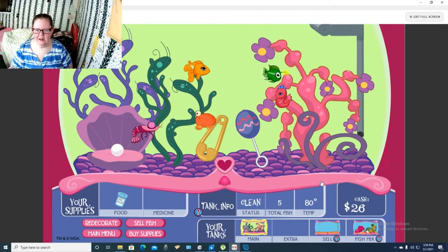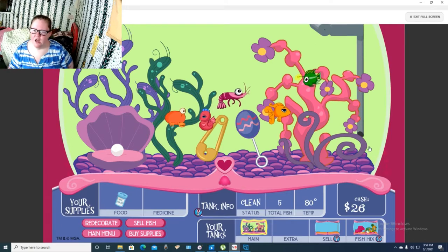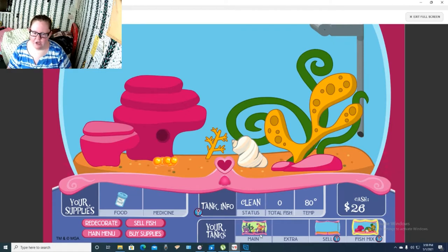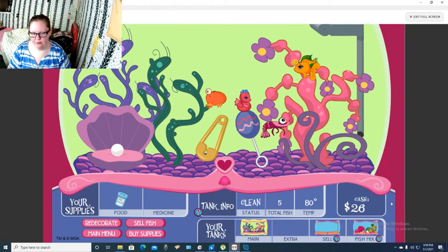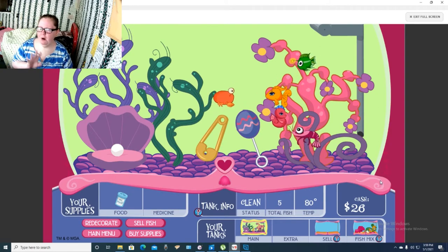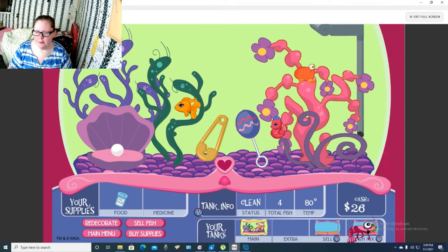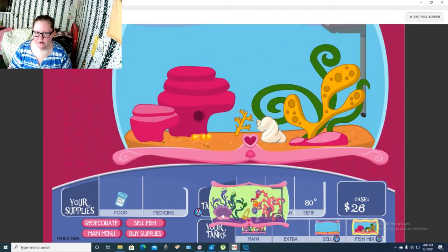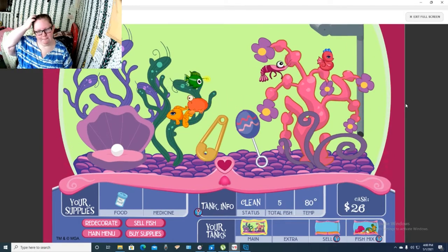So it looks like that's all we can really do for now, because we've already fed our fish and everything. So how this works is after you breed your fish and they hatch and grow up, you can sell the ones that you don't want. That way you make your money. This is gonna be the first part of this video and I'm gonna check back.